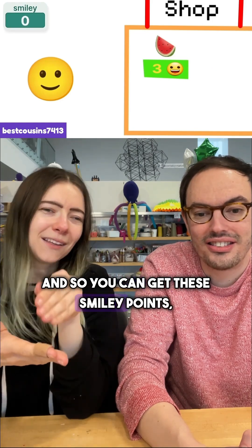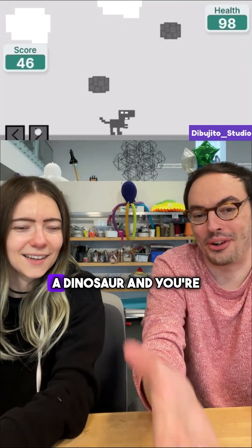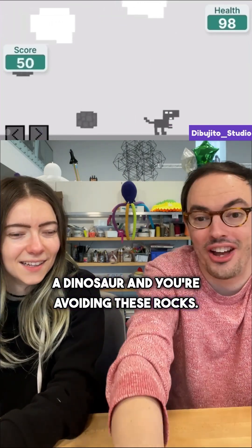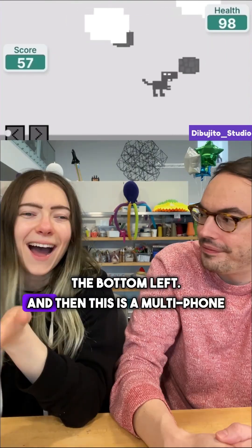You can get these smiley points, which is the currency in the game, and it shows you how to buy different items. There's also a project where you're a dinosaur avoiding rocks — you've got health points and arrow keys in the bottom left.